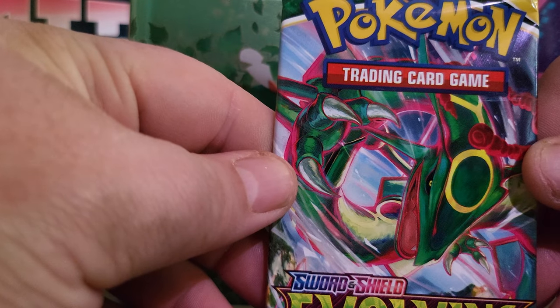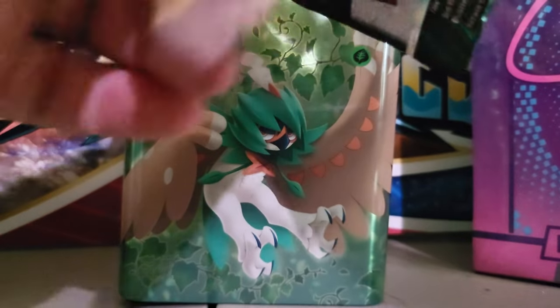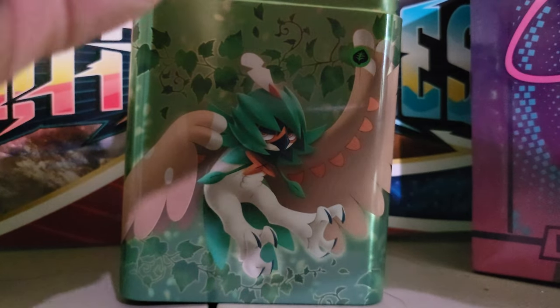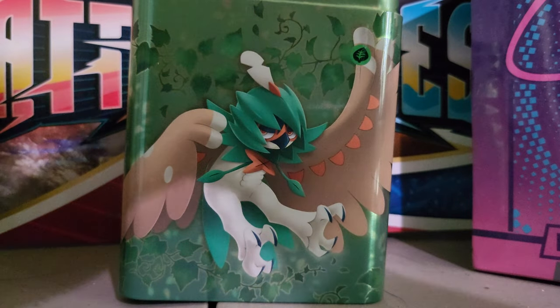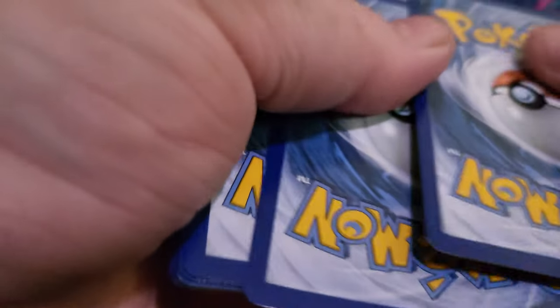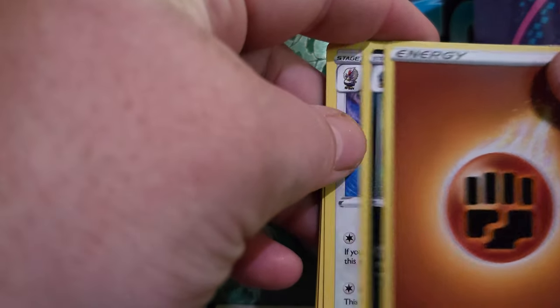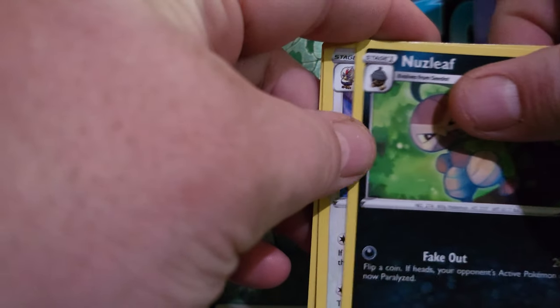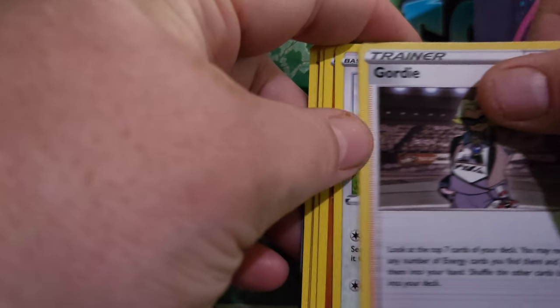Next we have the Evolving Skies Sword and Shield pack. Four to the front — keep the anticipation going. We have Fighting Energy, Nuzleaf, Bravery, Trainer Gordy.